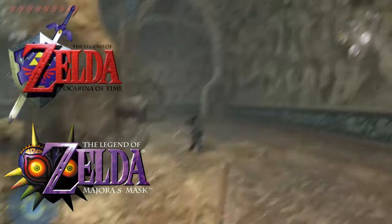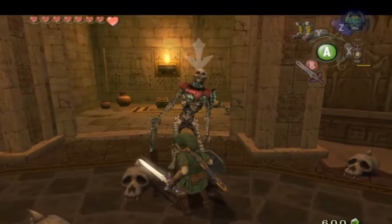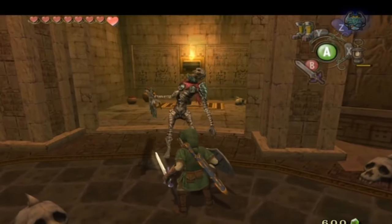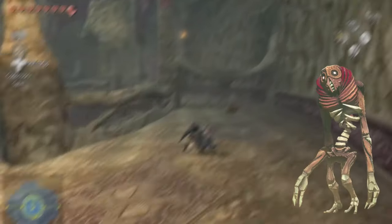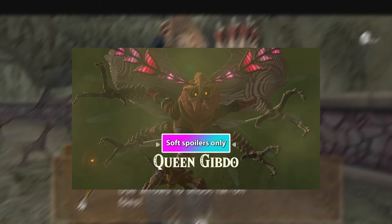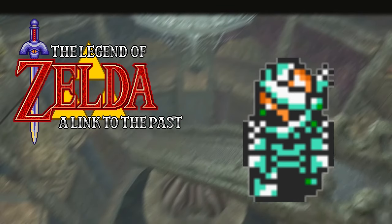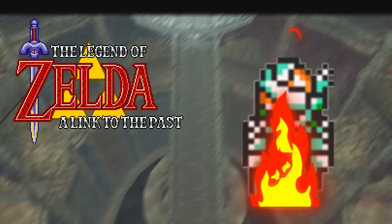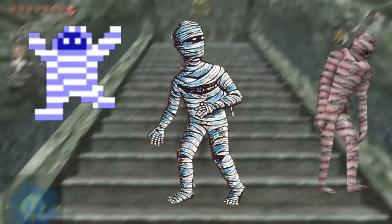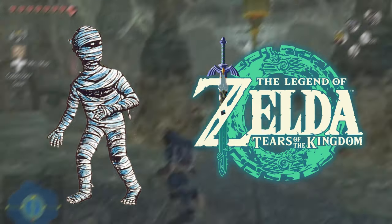In Ocarina of Time and Majora's Mask, they're basically the same as Redeads other than cosmetic aspects. In Twilight Princess, they're sword-wielding dummies that screech whenever you get close. They've been categorized with Redeads for a while, but they are in fact Gypto. Tears of the Kingdom brought these guys back for the desert area and added a large bug-type boss as Queen Gypto. In A Link to the Past, they're extremely resilient — taking 12 hits with a sword since they're already dead — but they're very flammable, so flame rods work well. The amount of games and years they span makes them pretty relevant still, and I love that they were added to the newest game.